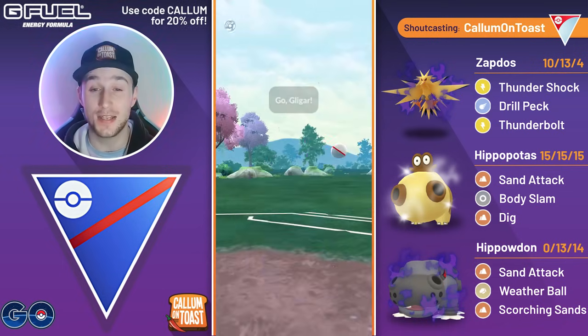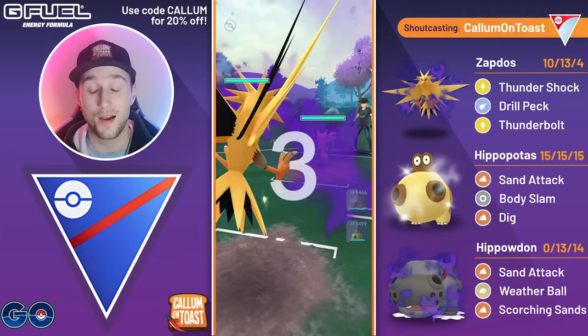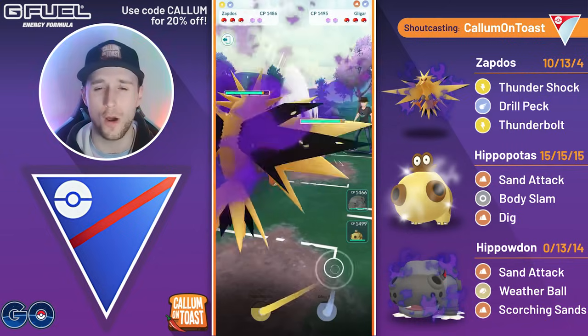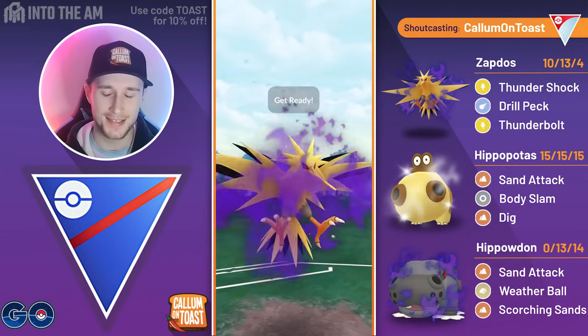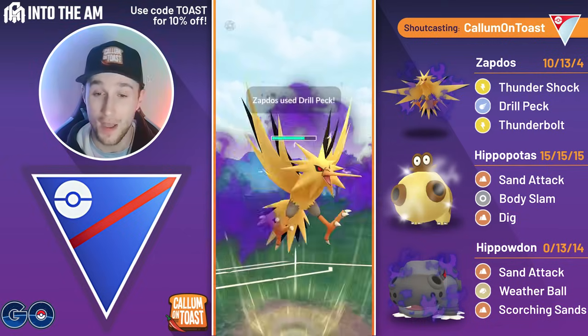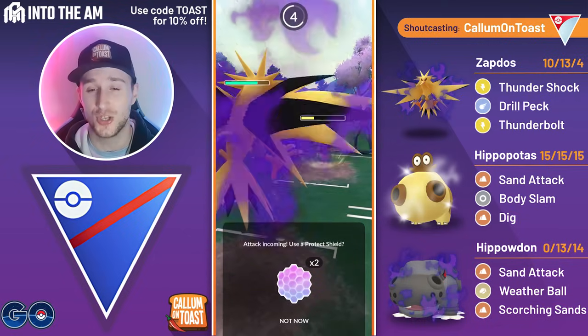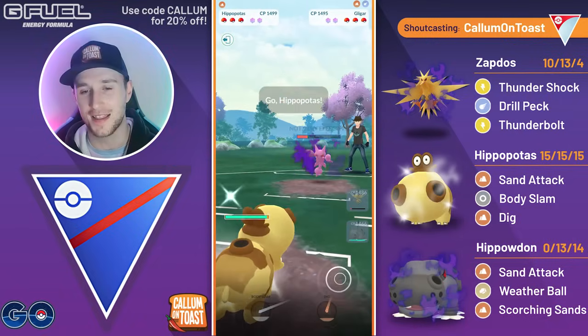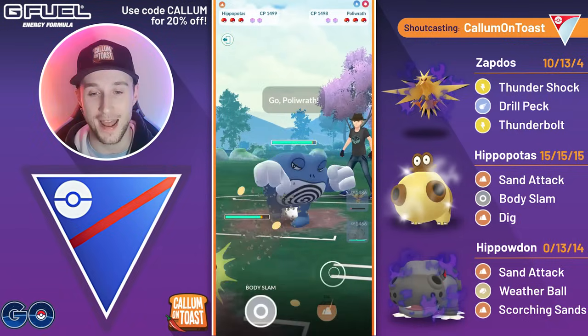GGs to the opponent. Into the next game we see Shadow Zapdos into Shadow Gligar — once again, we are technically walling this Shadow Gligar, but you're going to see that even a Dig is going to do basically most of our health. We go for Drill Peck — that's big damage to Shadow Gligar — but we no-shield and they go for Dig, which does more damage than the Drill Peck did. We then safe swap into Little Hippo and go straight for a Dig, doing some decent damage. I think the opponent is going to have to full send a Scald, otherwise Icy Wind just won't KO — and Icy Wind doesn't get the KO.